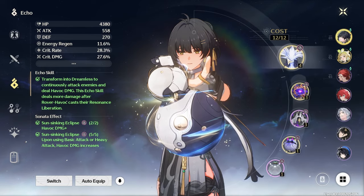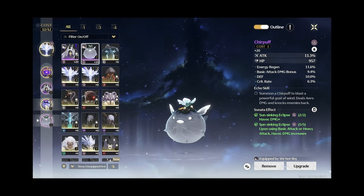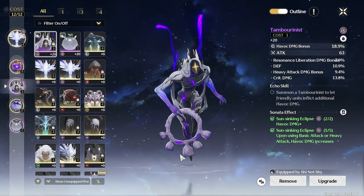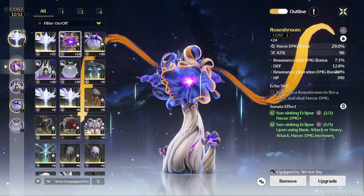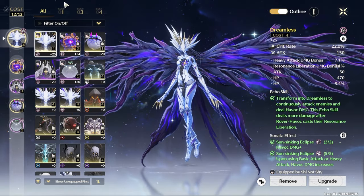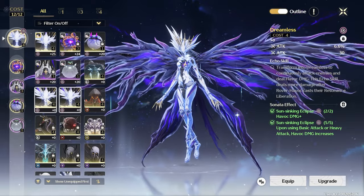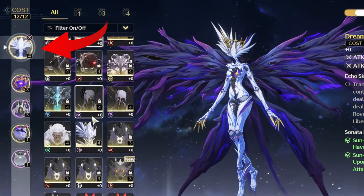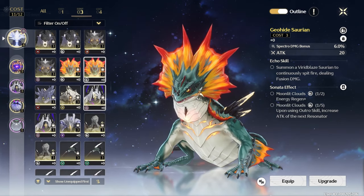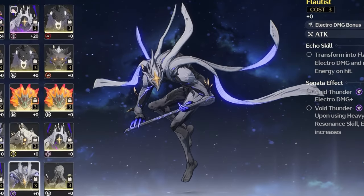Moving on to echoes — echoes are the artifact equivalents in this game. They work similarly but also very differently. You can have up to five echoes on your character at a time. Each echo has different costs, which you can think of as the type of echo. For example, a cost-one echo is like your flower or feather, cost-three echoes are like your sands or goblet, and cost-four echoes are like your circlet. The echo in the first slot gives you an extra ability during combat, and the effect varies — some heal, some buff, and some just do a lot of damage.